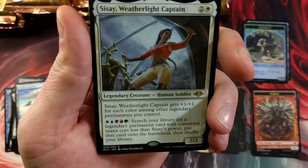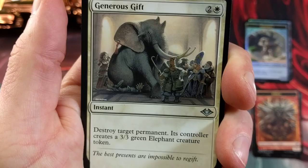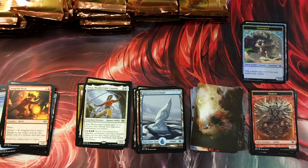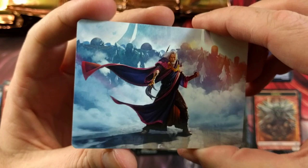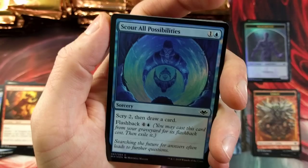Yesterday I think we only opened two mythics — that had to be like the least amount of mythics I've ever opened in a booster box. I was pretty disappointed. Most expensive uncommon is Generous Gift — there you go. Thundering Djinn — pulled a foil of that yesterday. Are you guys cracking these this weekend? Got a shapeshifter — oh my god, I just don't think they could have done any better with the artwork. Absolutely breathtaking.